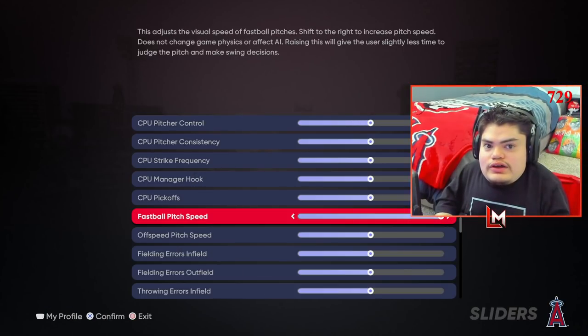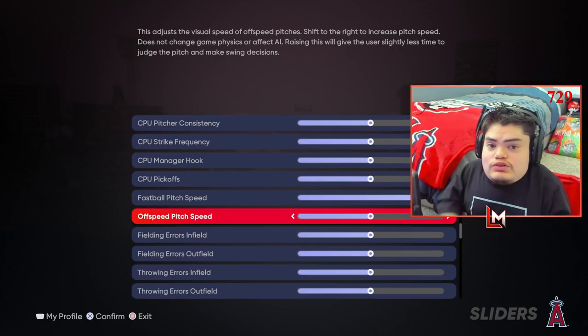Quick intermission from your boy. When it comes to the sliders, I only put fastball all the way up and I leave the off speed alone. If you turn the off speed down all the way, it's going to mess you up for online. So I wouldn't suggest doing that at all. That's your best bet at trying to learn how to adjust from fast to slow.